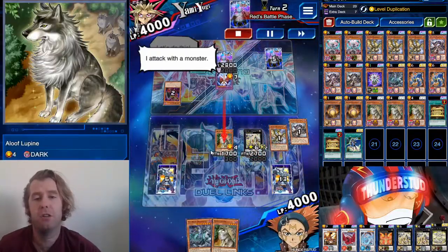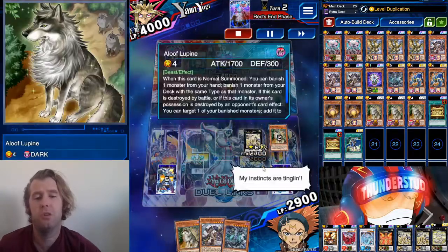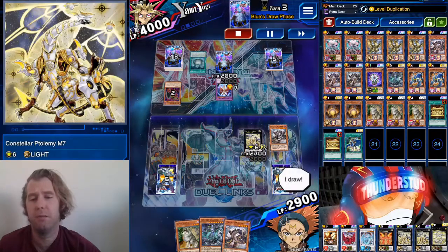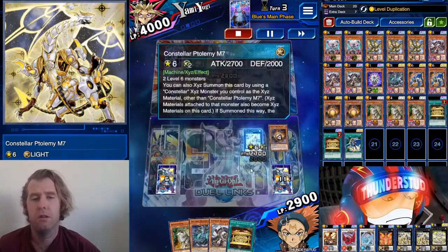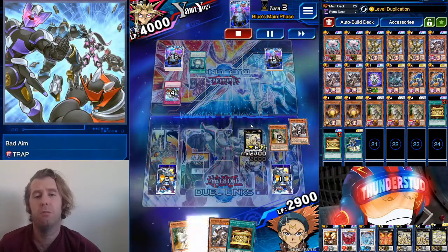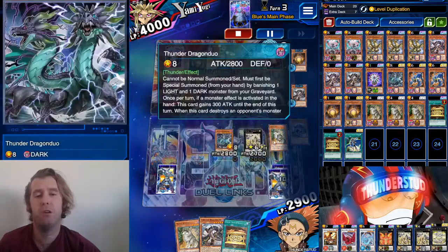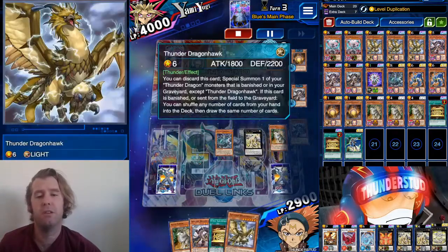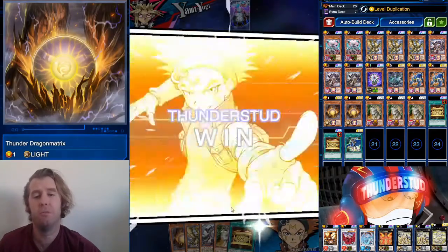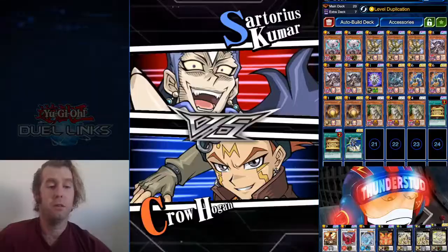Now we're fighting Triple D's. He throws a Dark on us, destroys the Aloof Lupine, which gives us our Dark back to hand. M7 returns his monster to the hand — he had Bad Aim and Destroyer. Our Dragon Matrix got banished by our Duo, giving us a Dark search and a Matrix add. The Duo with Matrix in hand gets super strong because it not only triggers its own effect but obviously gains the attack — great stuff.